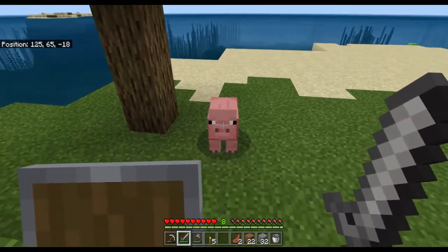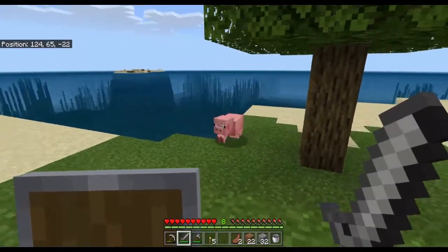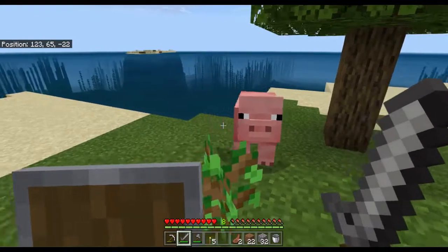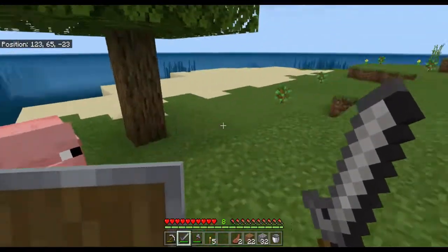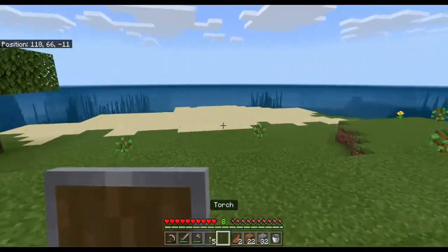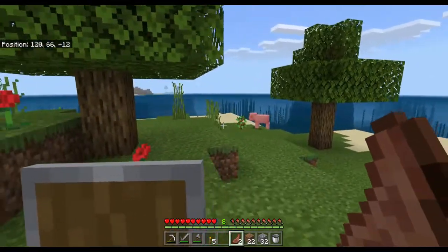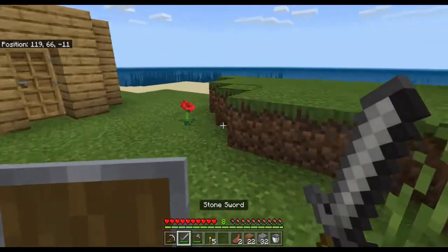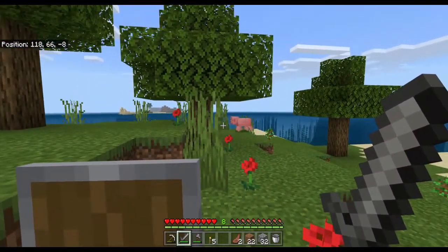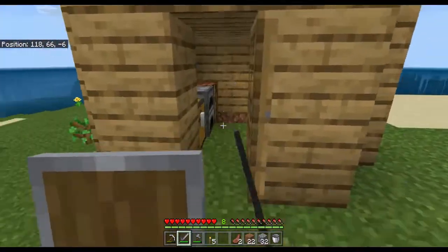These guys are what we're going to focus this episode on — starting to put together a passive mob farm, where we can corral up some of these pigs and possibly some cows and some sheep. That way we can get a more renewable food source, because these two pieces of cooked mutton are the only food I have right now. I'm starting to get a little hungry, so I need to set up a way to have a more renewable food source.